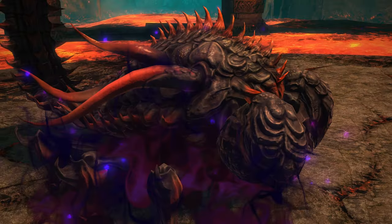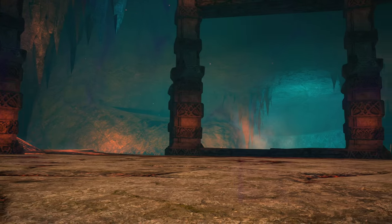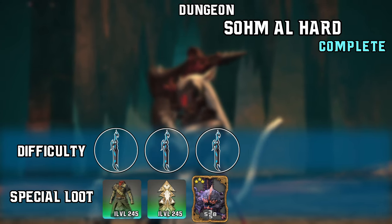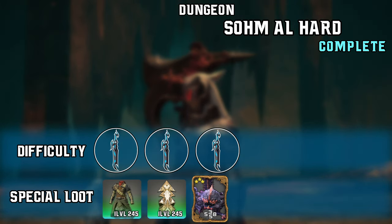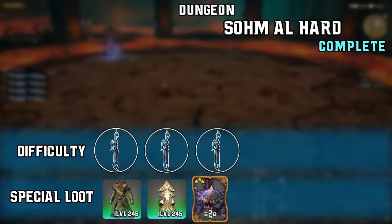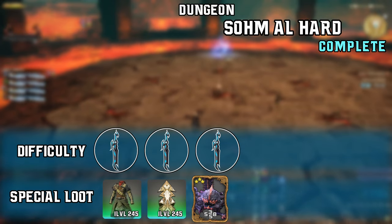And there you have it, Somal Hard is complete. Remember to commend the player you believe deserves it most and pick up your loot. We give this dungeon a difficulty rating of 3 out of 5 swords. The adds are relatively simple to deal with and the bosses only have a few hard-hitting mechanics to avoid. The special loot for this dungeon includes the Filibuster's Equipment and Accessories at item level 245 and the Lava Scorpion card.